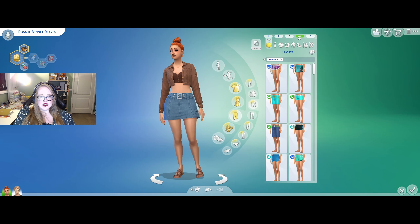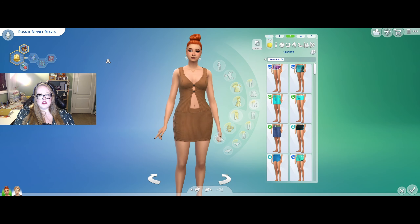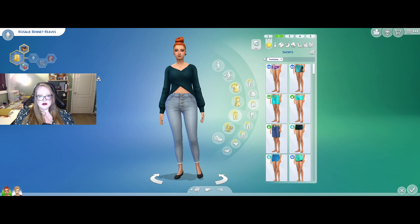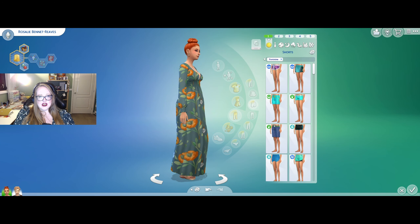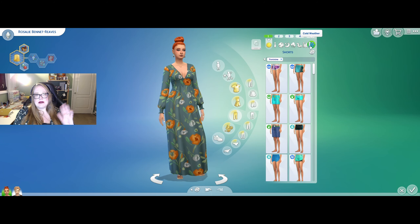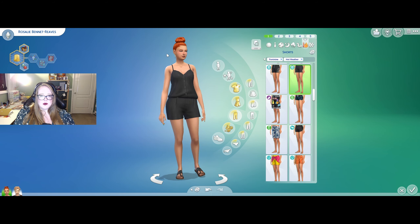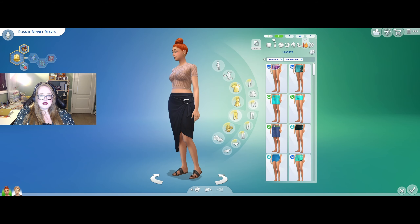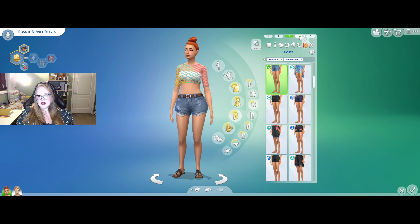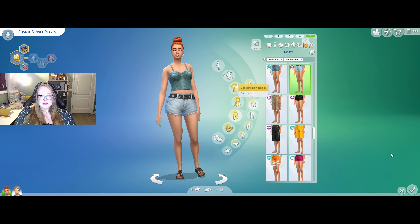I've kept some outfits and changed this one, using some of the new items from Lovestruck. This hair in particular — I'm obsessed with it. I'm also obsessed with this dress; I want this dress for myself. I've also given her some more hot weather outfits. I'm trying to keep a mix between adding some color into her wardrobe and softer things, but also keeping a bit of that edge she had as a teenager.